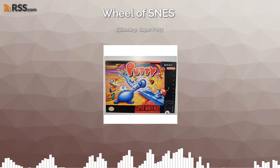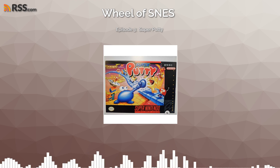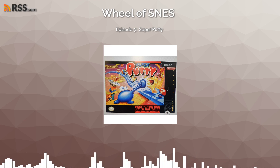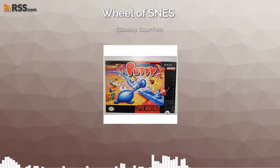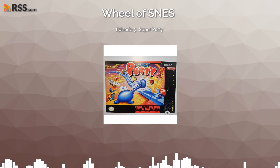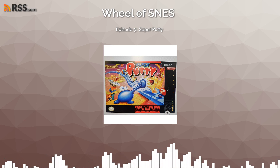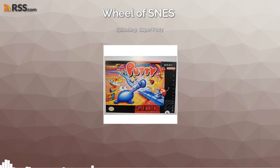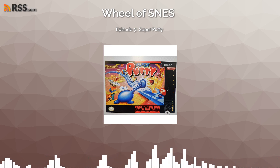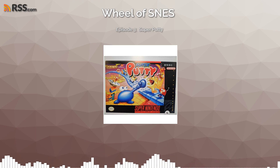Just as it says, you have these bots that Billy Putty is trying to go through and rescue. Once you rescue the X number - I think it's between 3 and 5 depending on the level - you'll go to the next level. Each stage has three levels to it from what I've seen. That's pretty much the game start to finish. You're traveling vertical and horizontal, picking up these putties and taking them to a spaceship and saving them.